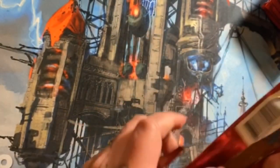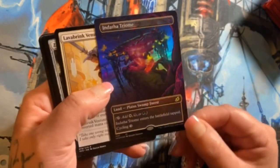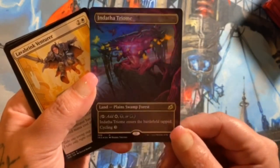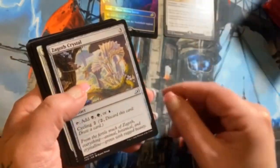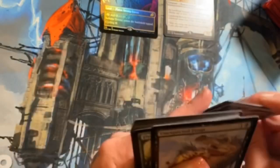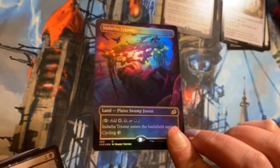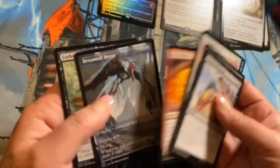I'm not gonna go through the commons too much — I'll skim over them. Oh wow, that's a good way to start! That's amazing looking, so cool, holy crap. And here's our rare — she's pretty, she's pretty good. That looks cool. Zagoth Crystal, Will of the All-Hunter, and Splendor Mare again.